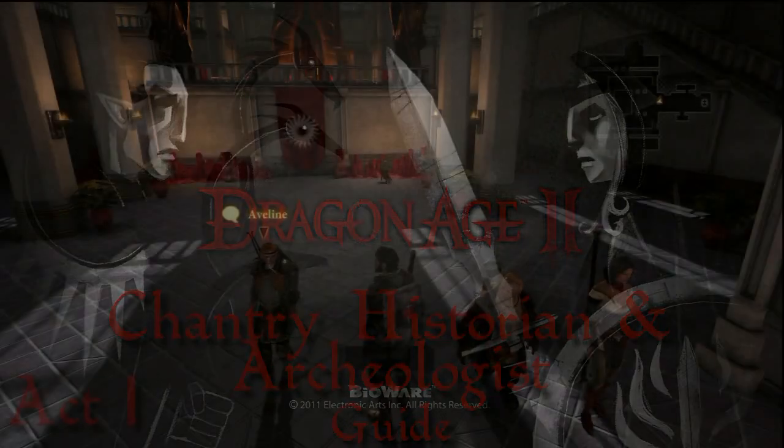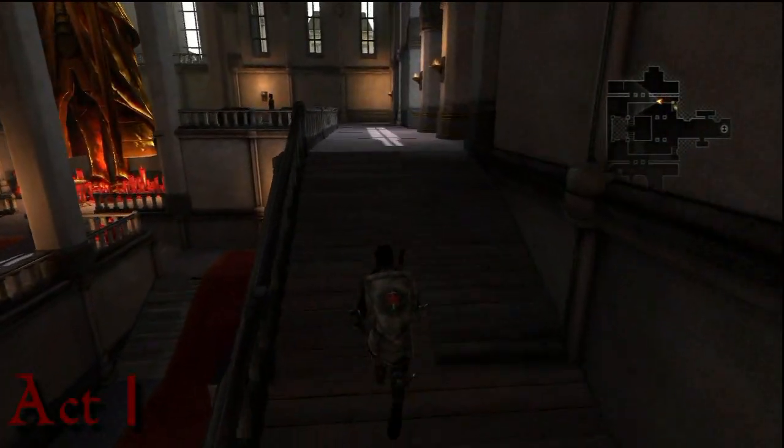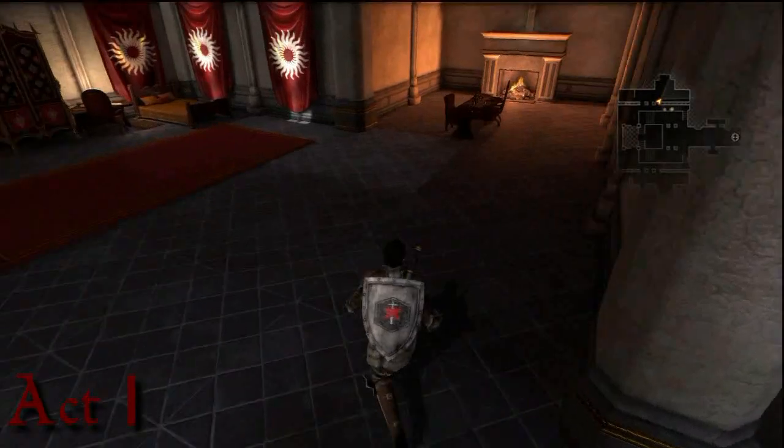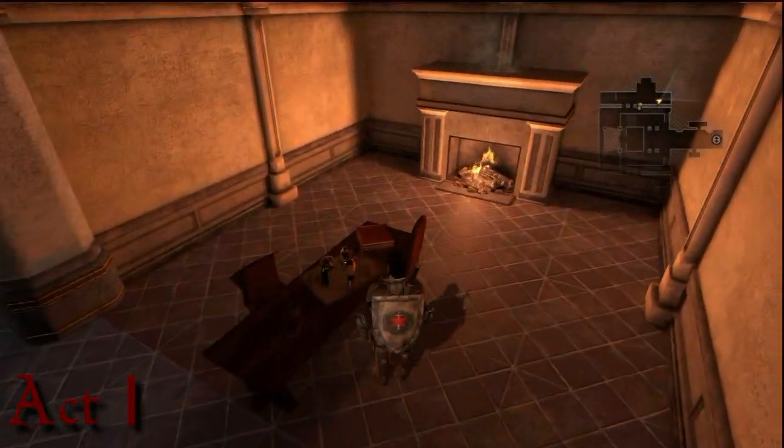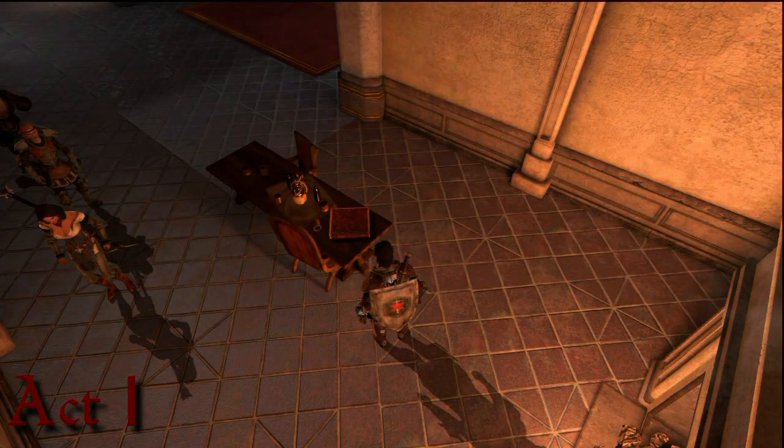We're going to start straight off by getting the first part of the History of the Chantry here in Act 1, as you can see with the lettering at the bottom of the screen. You can see right there, at the top right-hand corner of the Chantry, is History of the Chantry Part 1.